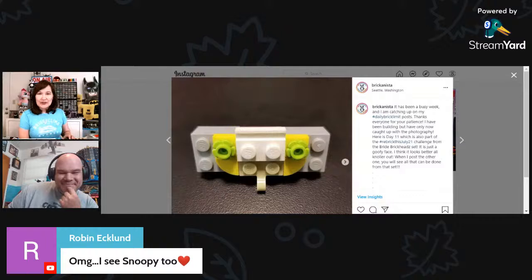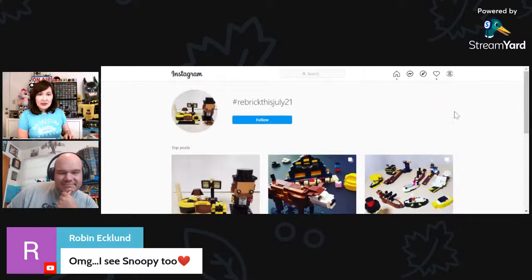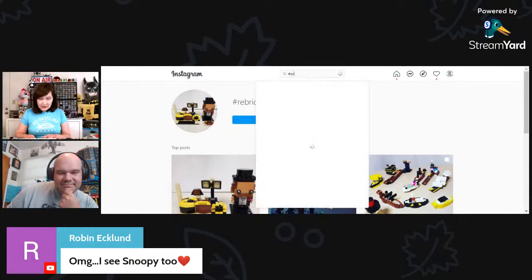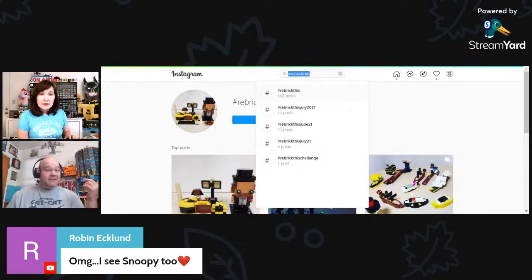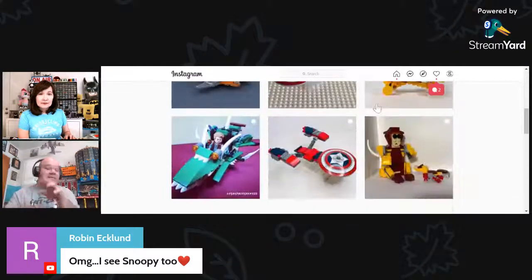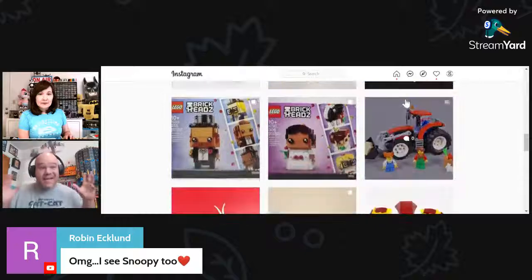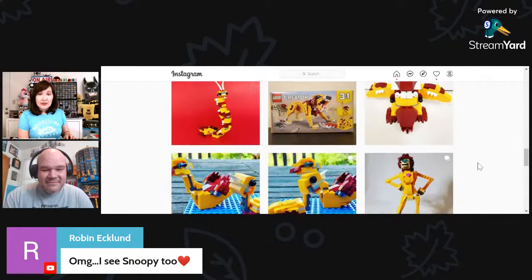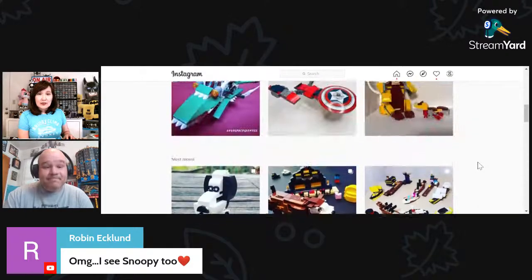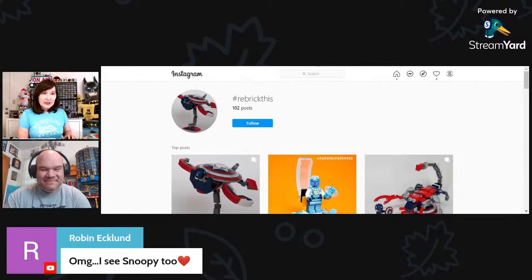We're making sure we haven't missed anybody — checking 'ReBrick This 21,' 'ReBrick This 2021,' and just 'ReBrick This' as well. Just to be safe — I went through some of the posts earlier and found a missed entry from the Captain America challenge, Monica's build, which was Shang-Chi inspired and looks fantastic. These go back to the Wild Lion set, so I think we got everything.